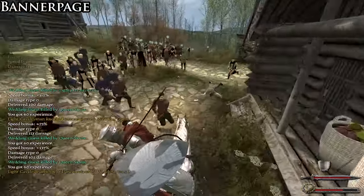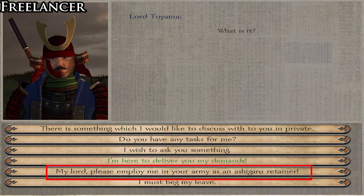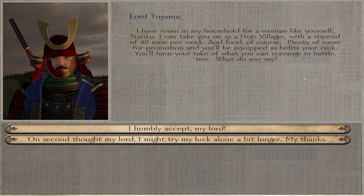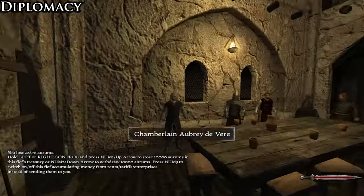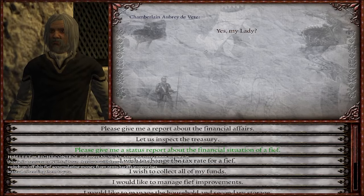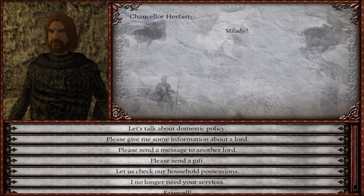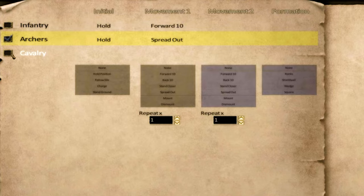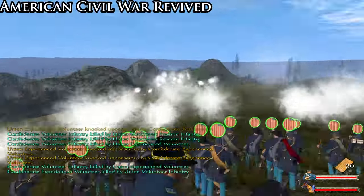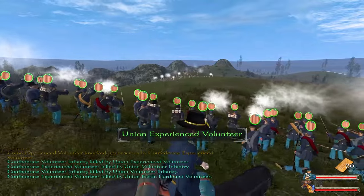Generally, there aren't many sub-mods in Warband. A few examples include Freelancer, Diplomacy, and PBOD. Freelancer allows you to join any lord in the world as a soldier, following them around and taking part in whatever battle they end up in. Diplomacy adds more staff to your kingdom and more kingdom management options — an accountant for finances, a constable to recruit and upgrade troops, and a chancellor to change domestic policies. Pre-Battle Orders and Deployments gives you more tactical options in battle. However, none of these were meant to be added to Warband individually; rather, they were features modders could add to their own total conversions.